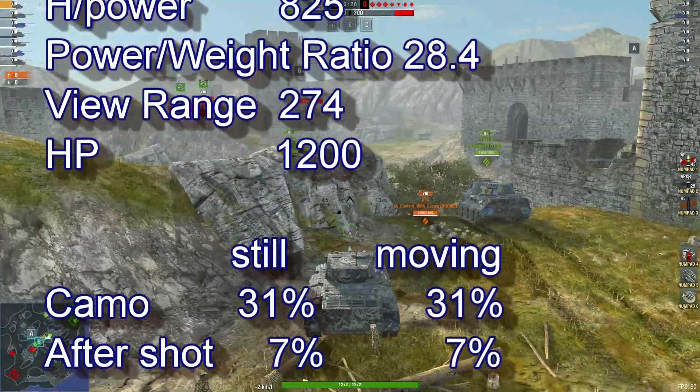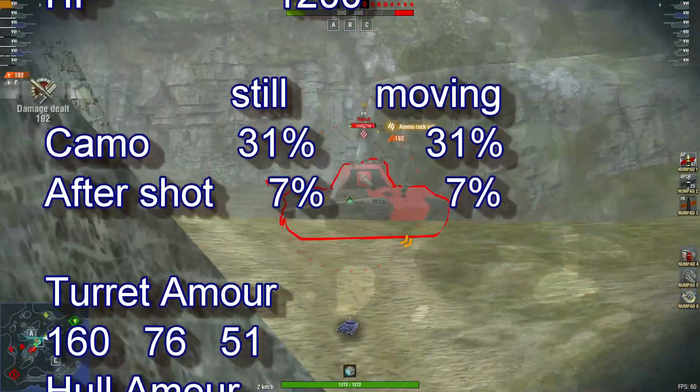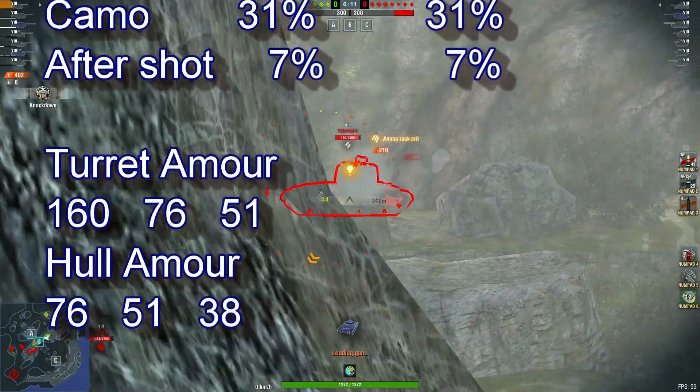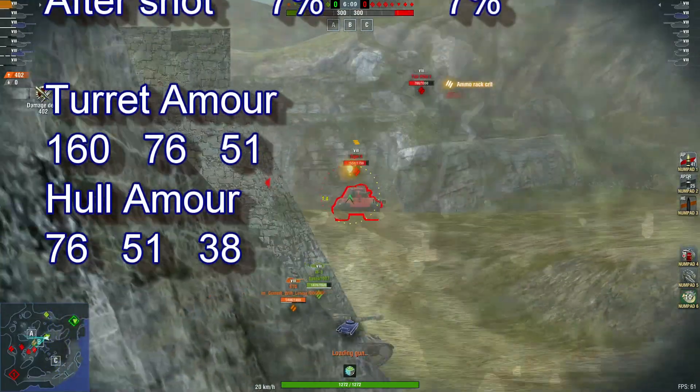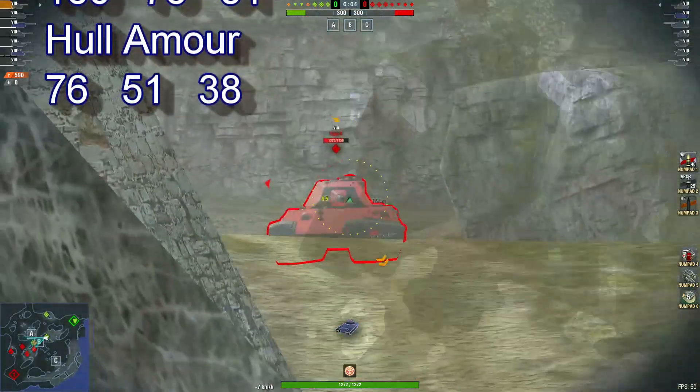Camo while still and moving is 31%, after shot 7% for both. Turret armor 160, hull armor 76.